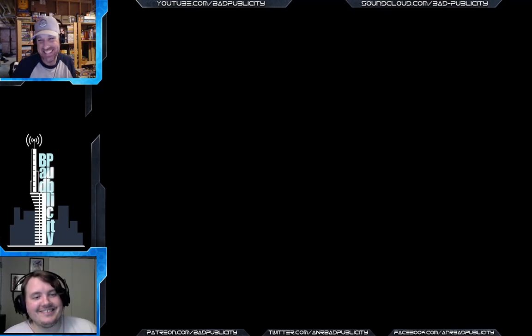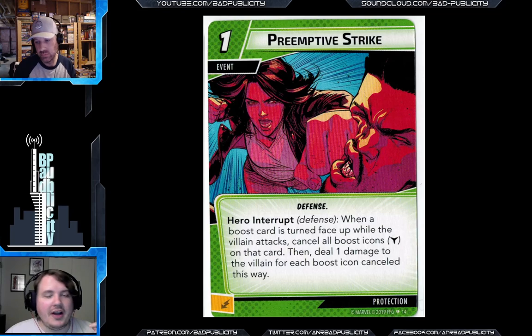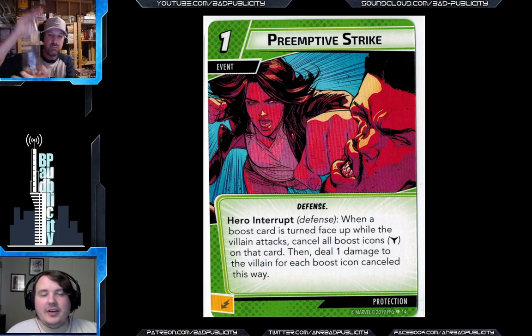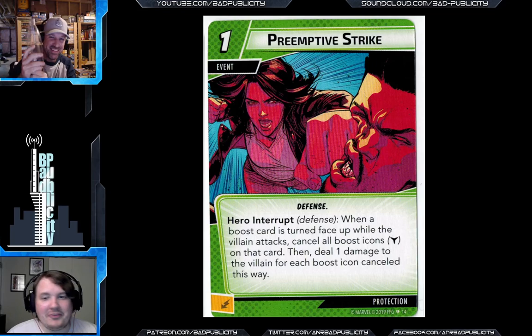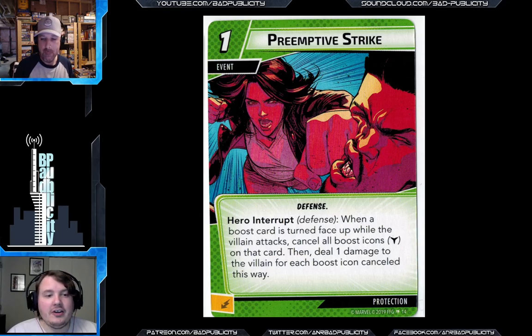So the drum roll — our decision for the standout Protection card goes to: Preemptive Strike! I'm a big fan of this card and I play it in almost all builds. It's low cost and it just has a really good swing effect. I think it helps you a lot as a Protection player — you're always kind of mathing and paying attention to your allies and yourself.